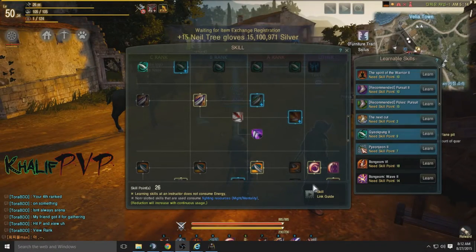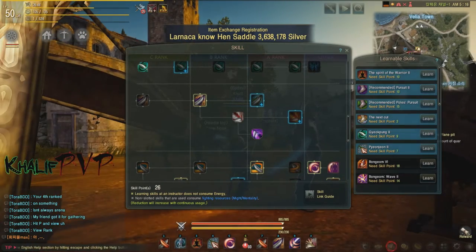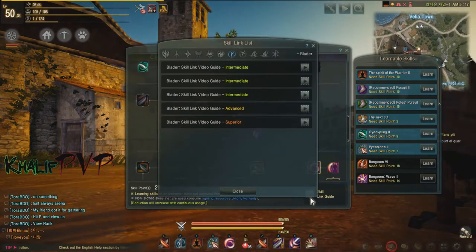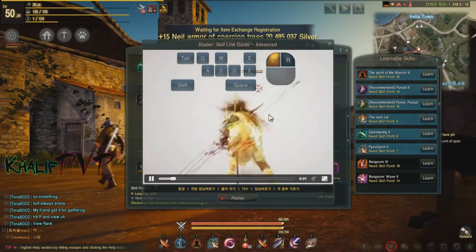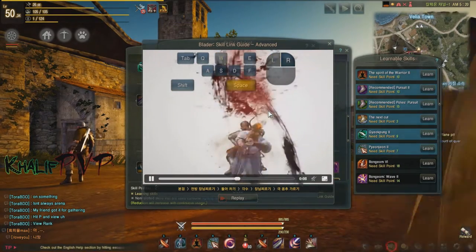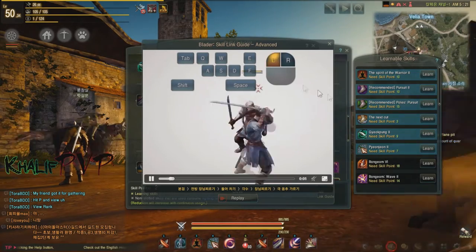Combo-wise, as the character selection screen has shown, the Blader has a lot of combos you can pull off — including a lot of hidden combos that I'll cover in the Blader-specific guide. The advanced skills are really what's worth it. Even though on character creation the difficulty is listed as quite high, I really think it's not that hard to pull off these combos, especially if you've played action MMOs before.